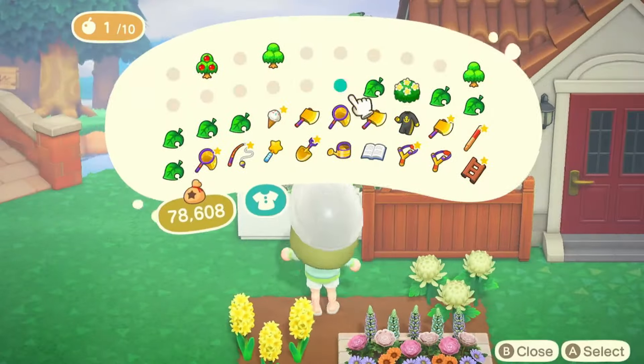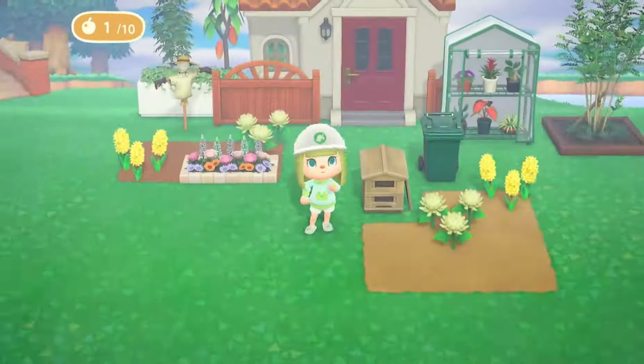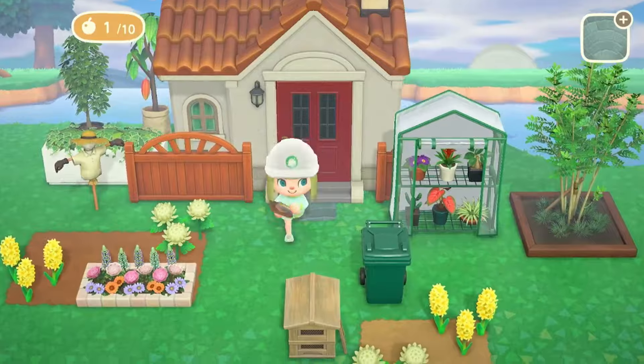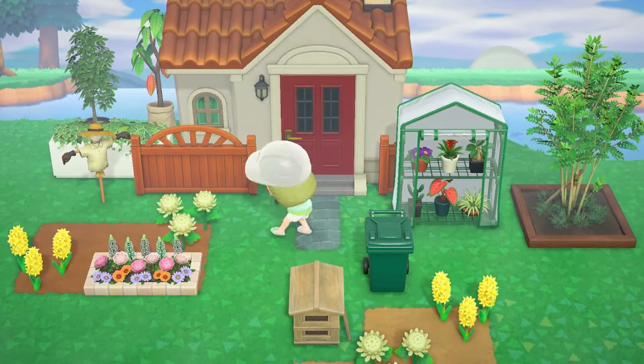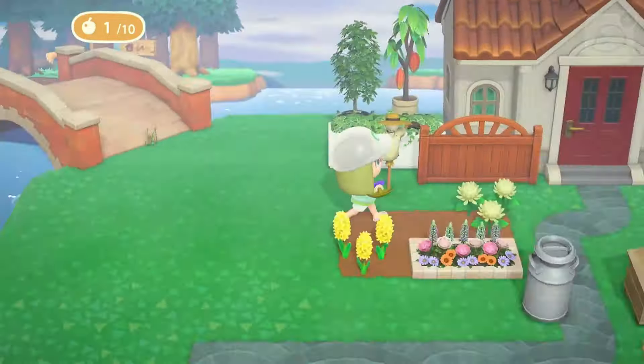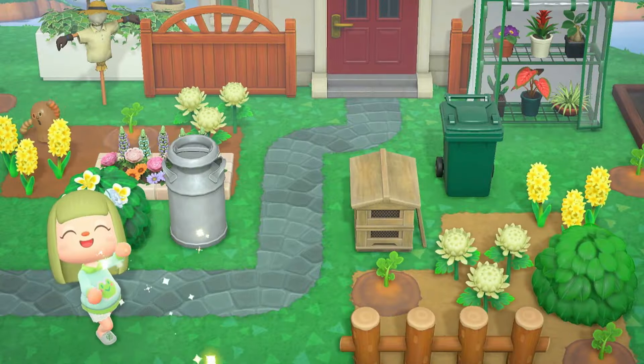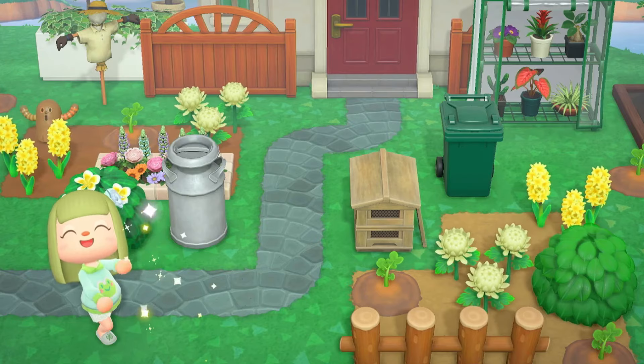There's a lot of garden furniture to choose from — I thought the greenhouse was a good choice, and the flower bed from the Nook Mile rewards worked in this area too. I added some pathing leading up to the house and a few shrubs, and a gyroid was an absolute must — I mean, you bury them in the ground, so they really should count as a crop. Here is how the finished garden turned out — I like this one a lot.